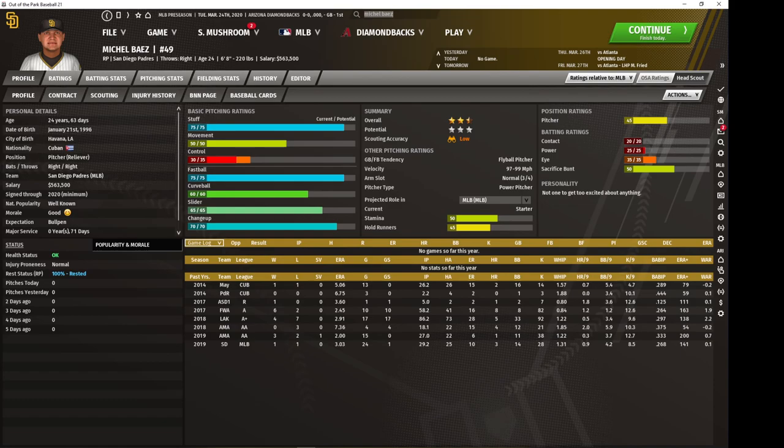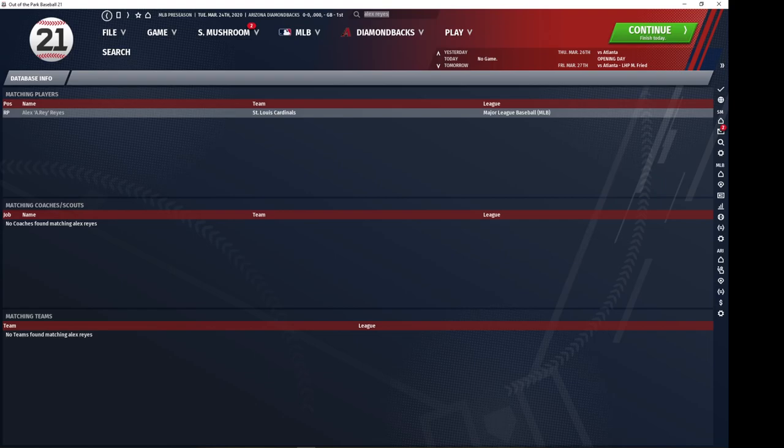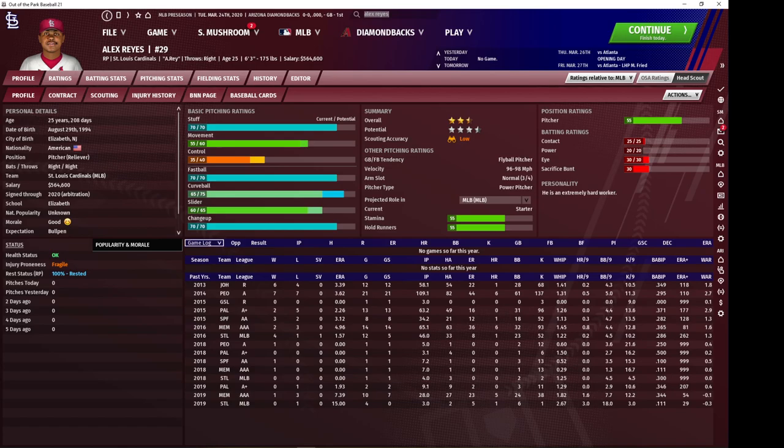Baez often increases in value after you acquire him and can be traded in year two for much better value. Now for the guy I think is probably the best value out of all this group — Alex Reyes from the Cardinals. He's got a nice four-pitch mix; control is usually a little better than what I'm showing. He's slightly above average in all categories with solid stuff. He can usually be your number two or three starter at his peak, and he costs next to nothing to pick up. Definitely one of the better values.